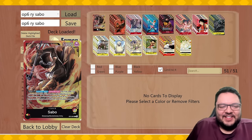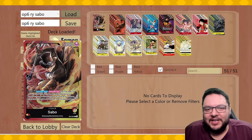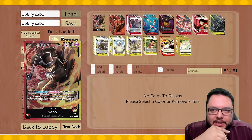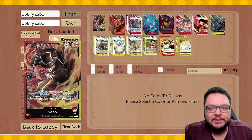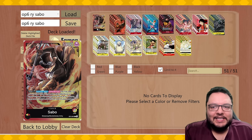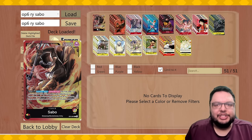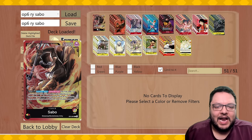Welcome back everyone. Today I have another video — this time we're doing Sabo, the new leader that came out of the Destructor deck. I wanted to see how good it was, and I'm actually surprised it's pretty decent. I think it's very good against control decks more than anything. It's kind of bad against aggressive decks because he wants to be the aggressor and plays a lot of cheeky ways to get value.